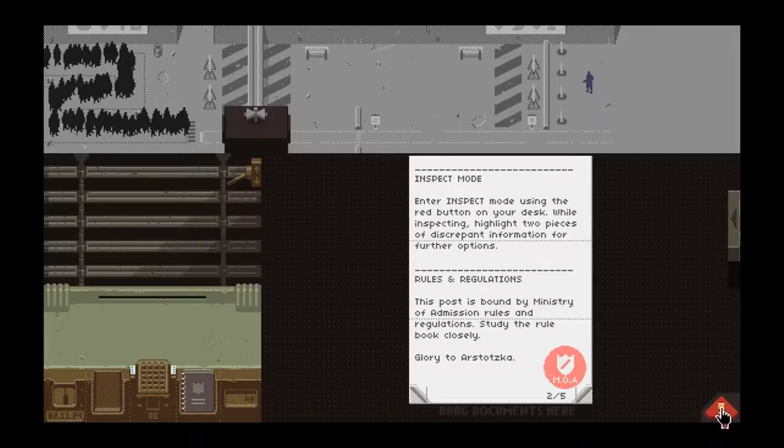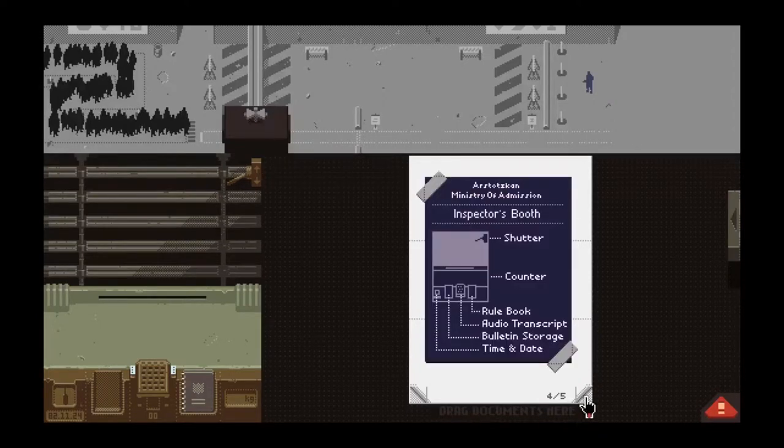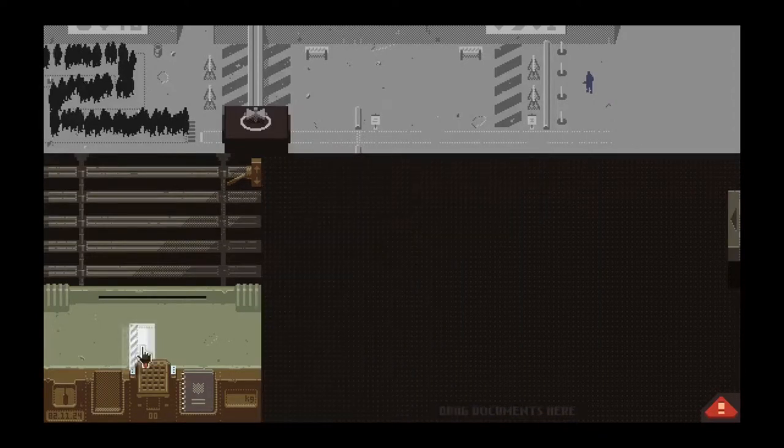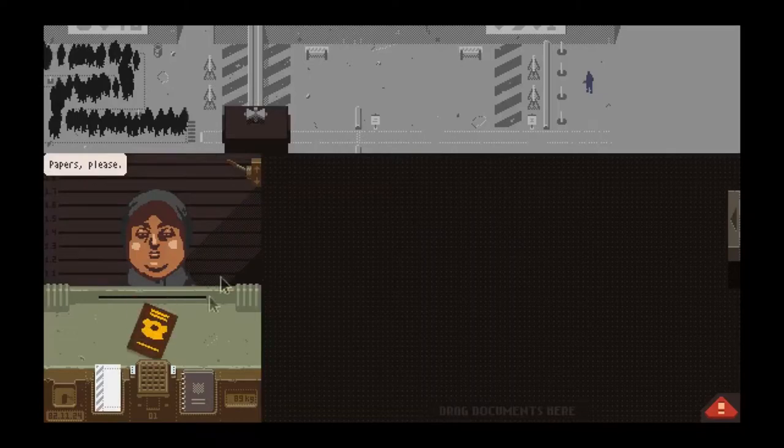Enter inspect mode using the red button on your desk, and then highlight the two pieces of discrepant information from inspect mode to enable interrogation, that sort of thing. So we'll go ahead and drop that in our folder here. It's all about just calling up the next person in line.